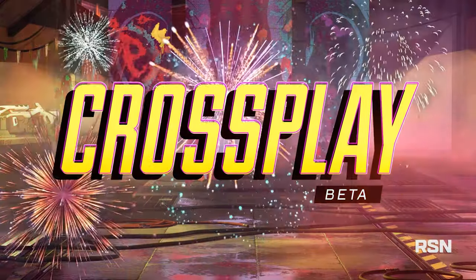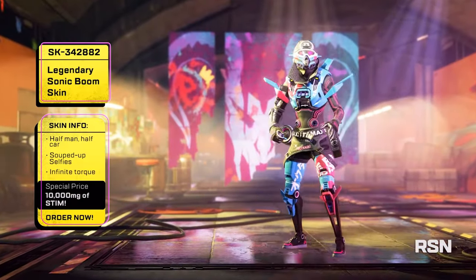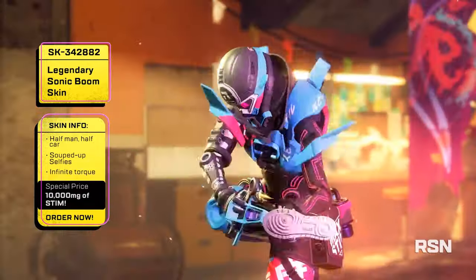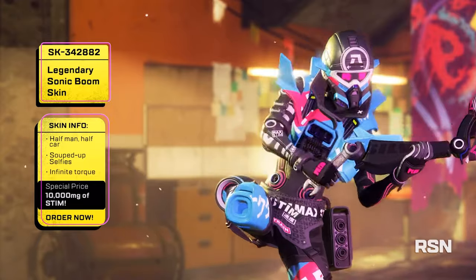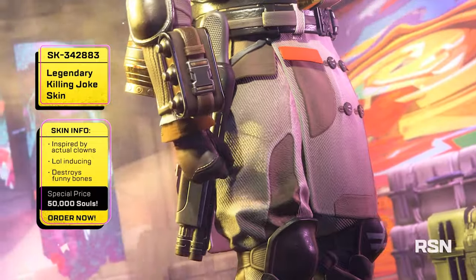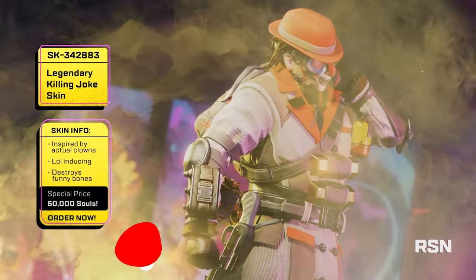In this event, crossplay beta is finally coming — that is super exciting, we'll talk more about that in a minute. First we have our look at the legendary Sonic Boom skin, which fits in well with the overall Season 6 Boosted theme. I like it a lot. Then we've got the legendary Killing Joke skin, which is for Caustic. I like it a lot and I wonder how it ties into the Killing Joke story.